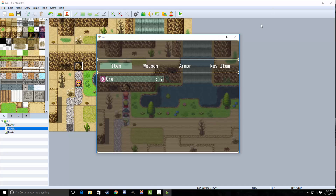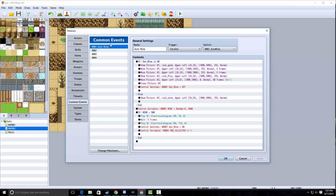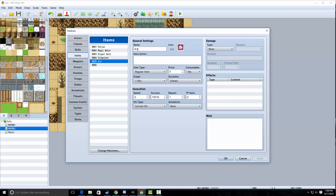Here's how this works. First, go into the database and you're going to want to create an item. You're going to make it called ore or whatever. You can have multiple different types, you can have different odds — you can make this as complex as you want. I'm just going to show you how to do it with one ore.